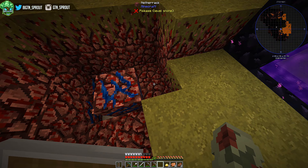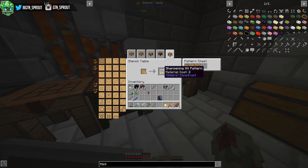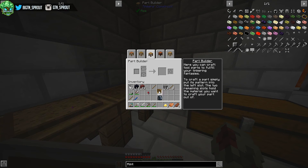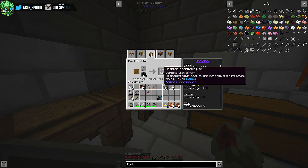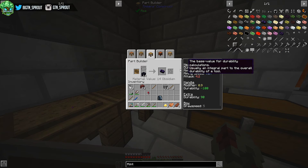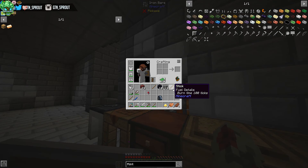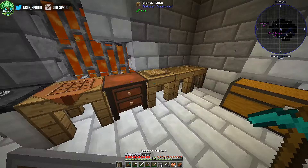After reading a reddit post, the solution is to build a flint pick and apply an obsidian sharpening kit modifier to it. So we're back in our little forge - we're going to create ourselves a sharpening kit stencil first, then go into the part builder. We can make an obsidian sharpening kit which sets the mining level to cobalt, and it only costs two obsidian per go, so we're going to make two of them.